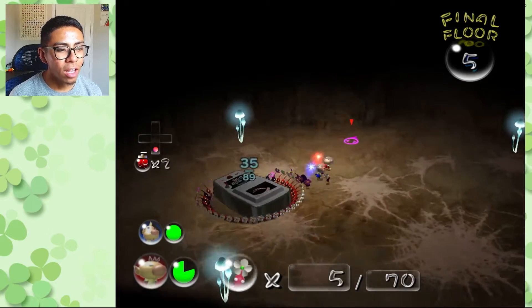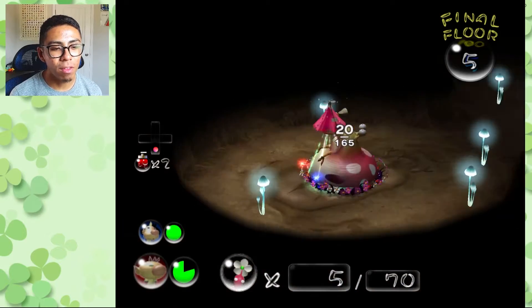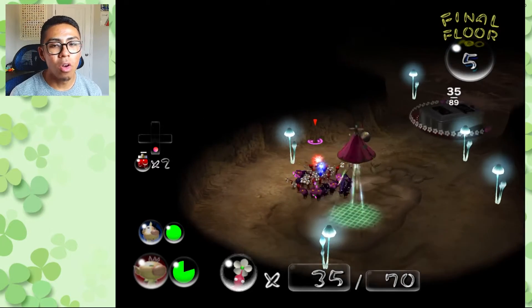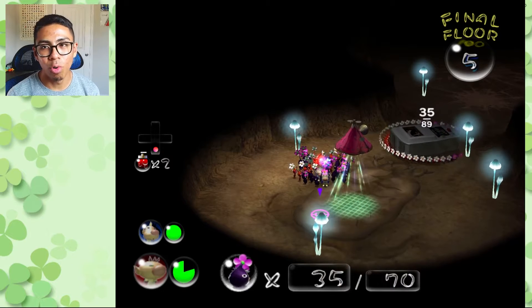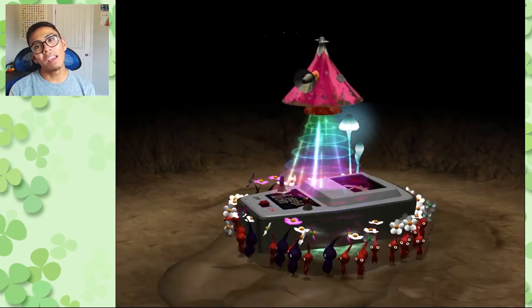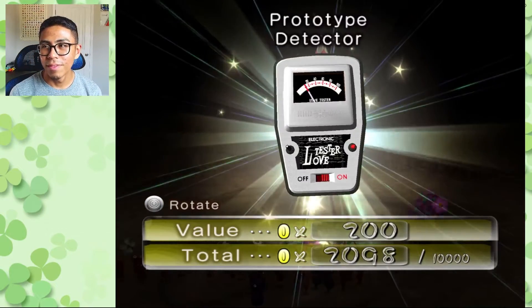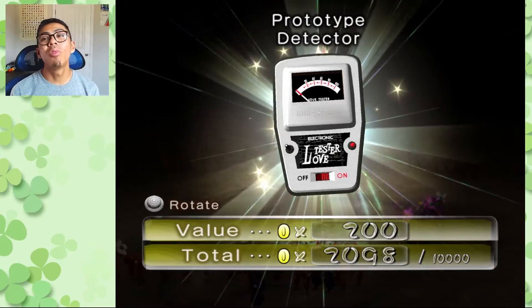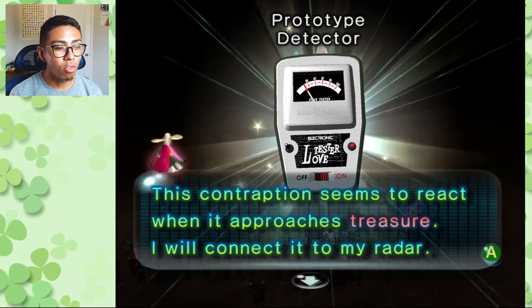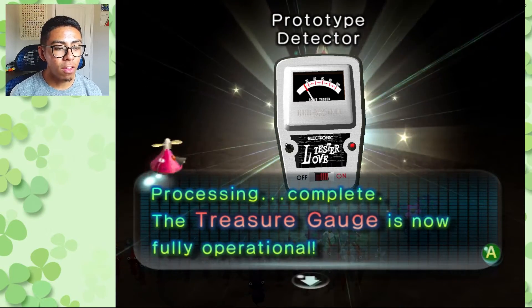Empress Bulblax drops the first significant boss item — the Love Tester. Also, bosses can be taken back to your ship's pot and will be worth a little more than average enemies. 15 pokos is still decent — better than your average Dwarf Bulborb. Our second significant item is the Prototype Detector, worth 200 pokos. The pod says: 'This contraption reacts when it approaches treasure. I will connect it to my radar — processing complete. The treasure gauge is now fully operational.'